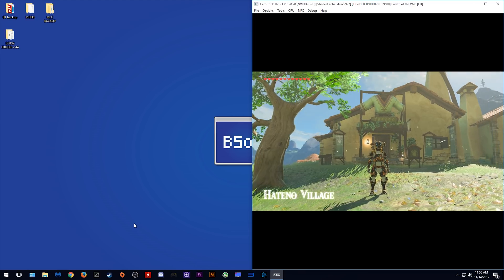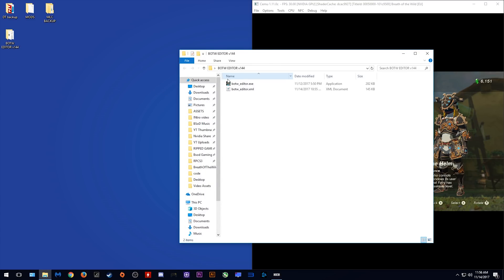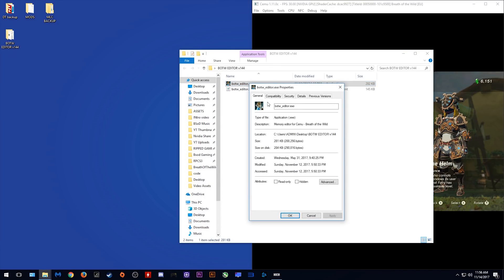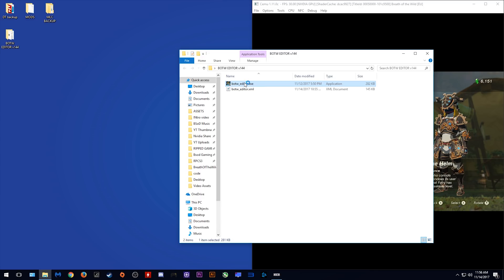I'm now just going to quickly show you how you can add all of these items easily to your game. As you can see I have them already added in their 4 star game states. All you need to do is download this Breath of the Wild editor. This has been updated to work with version 1.4.4 of the game, or update 1.3.3 as you may know it. You need to run this application as administrator and launch it.